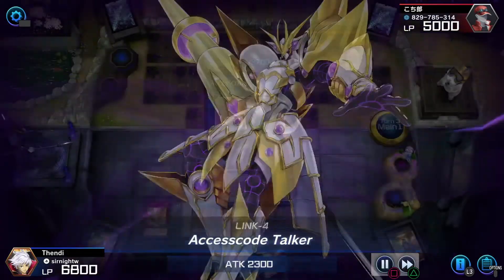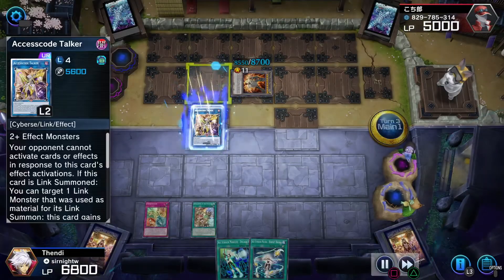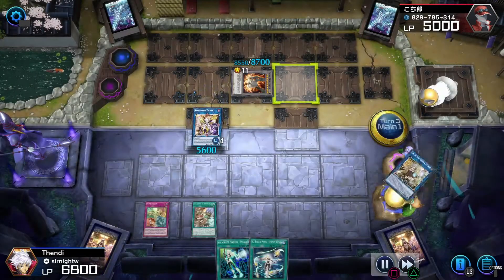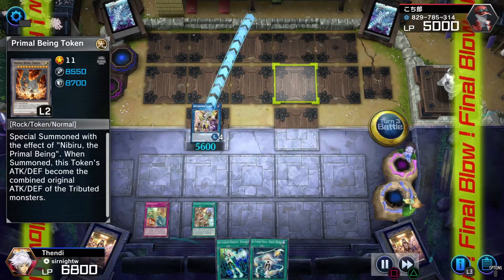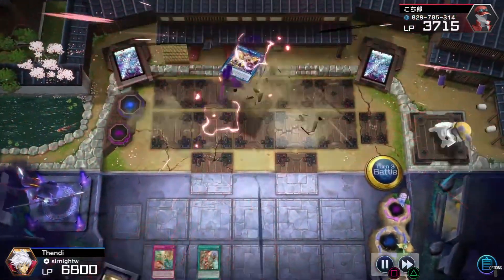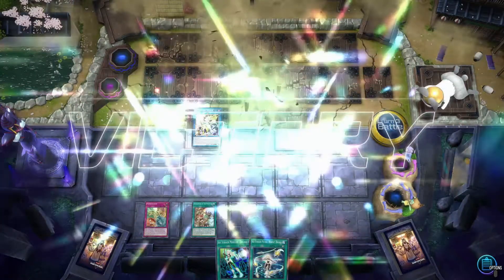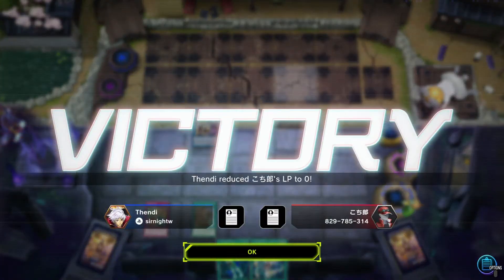Access Code, and that's game. That's how Charmers beat Swordsoul Tenyi. I didn't even need to use my Sky Striker engine to beat this. I hope to show you more gameplay or deck profiles in the future — have a nice one, take care.